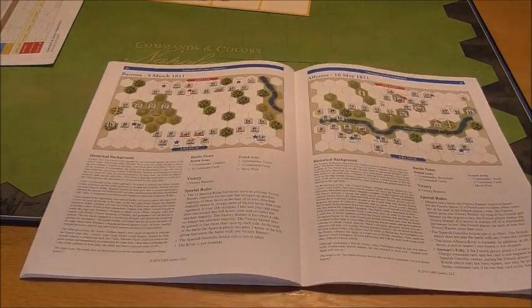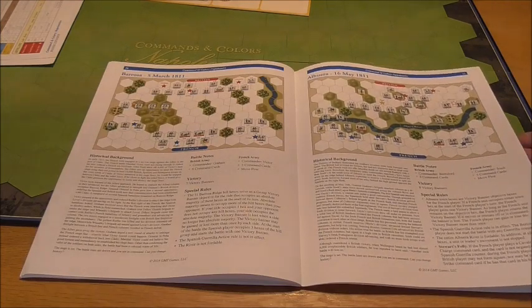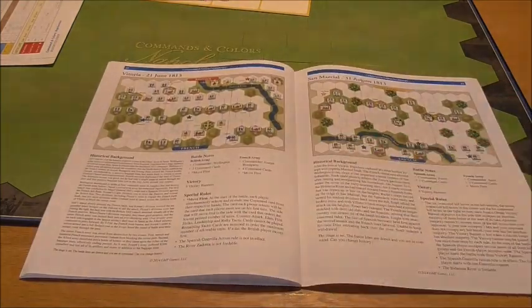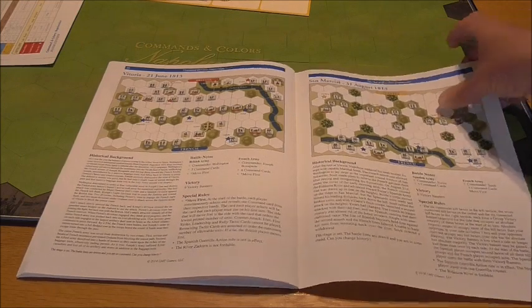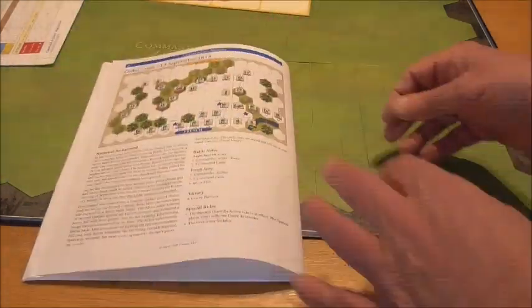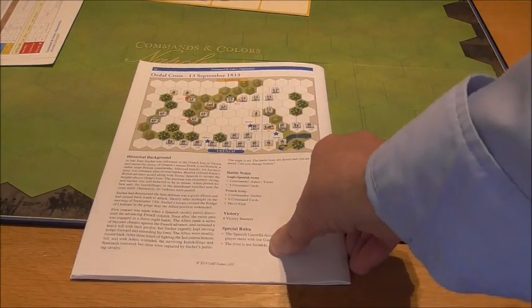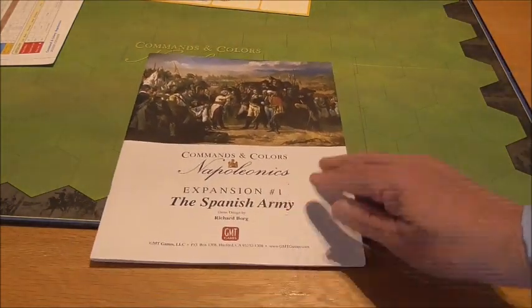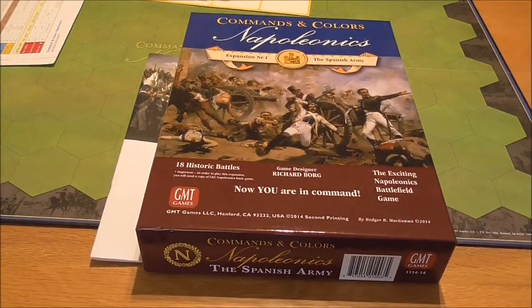Further scenarios include Barrosa 1811, Albuera 16th May 1811, Vitoria, San Marcial 1813, and finally Ordal Pass 13th September 1813. And that, my friends, is the Spanish expansion.